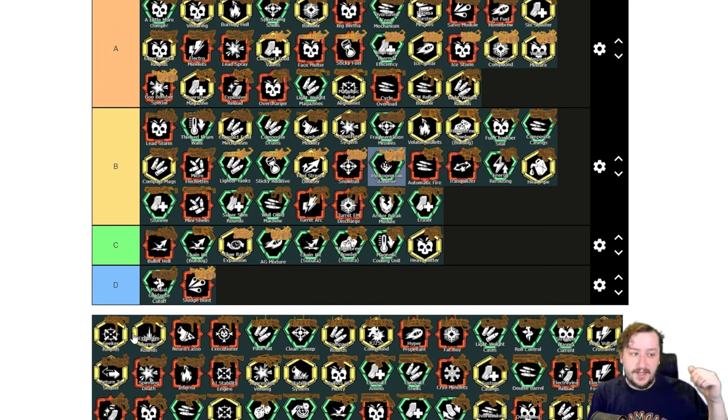Seeker Rounds also makes it so your bullets will always hit the targets you're locked on to regardless of if there's anything in the way — whether that be ground or other enemies. As some people have told me, your bullets teleport to the enemies, so blow-through rounds might not work on this. If they do, it's good for crowds; if they don't, not as good for crowds. But it's really good against Dreadnoughts — Seeker Rounds completely shred Dreadnoughts because you can just lock on and fire without having to worry about angle. Just lock on and keep firing.